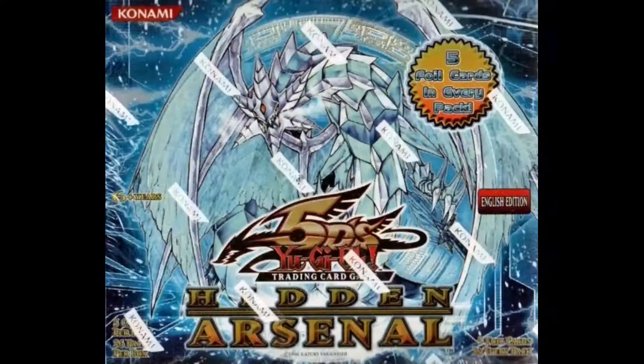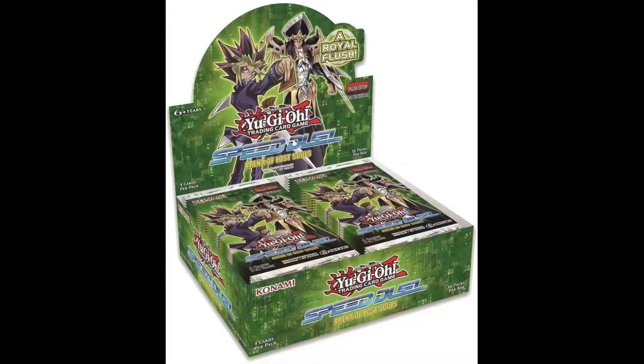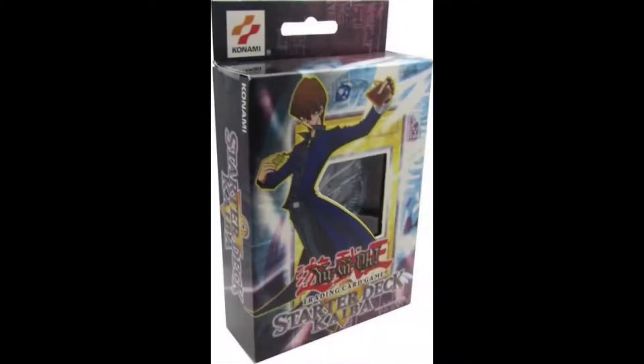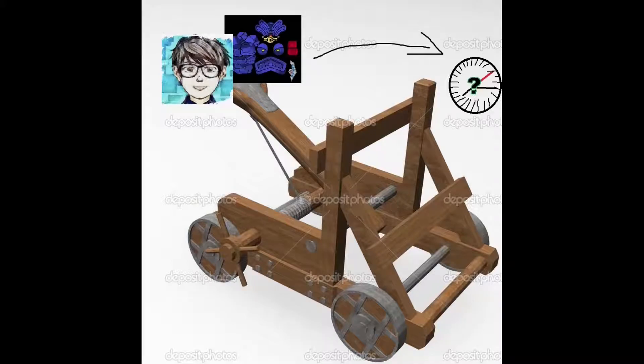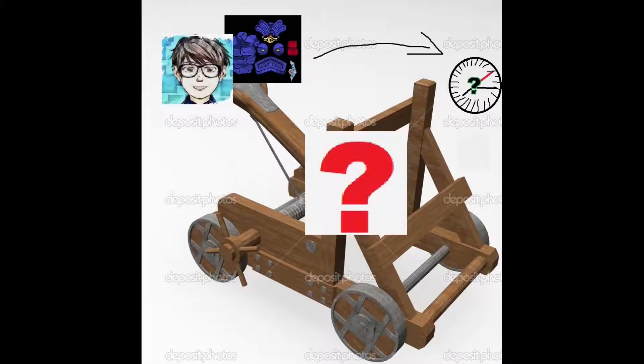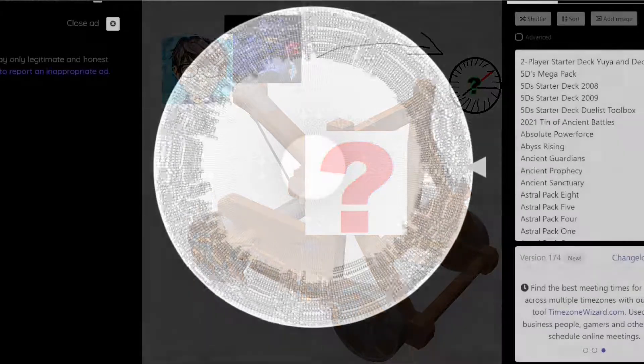Look at this wheel. The text is so small that only people with the best eyesight can barely make out where this wheel's options are. This wheel contains every core set, side set, speed duel set, box set, structure deck, starter deck, and much more. Every episode, my buddy Evan and I will each be catapulted to a completely random time in Yu-Gi-Oh! We will receive something completely random and duel at the end of every episode, upgrading our decks and banlists every episode. This is the Yu-Gi-Oh! Randomized Series.